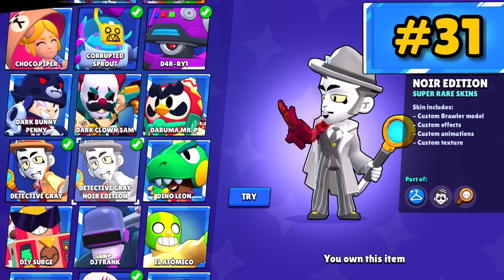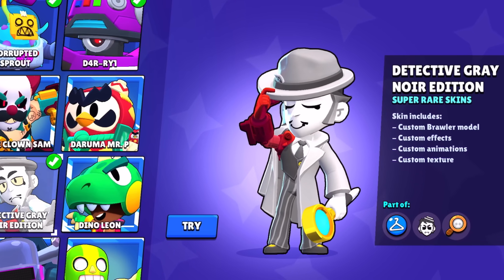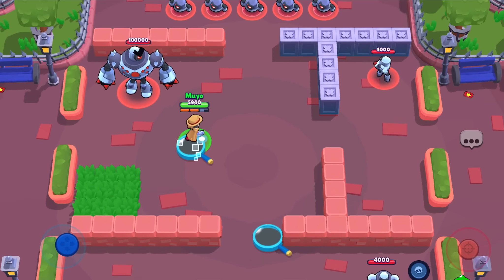Detective Gray Noir Edition — only us OGs remember when this was a rare skin. It's definitely not as good as Detective Gray, but it's chill. Detective Gray — this makes Gray really come together. I love the magnifying glass for his teleporter and his shots feel a lot better to shoot.